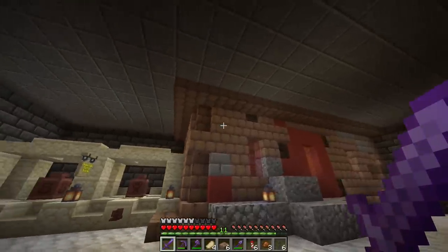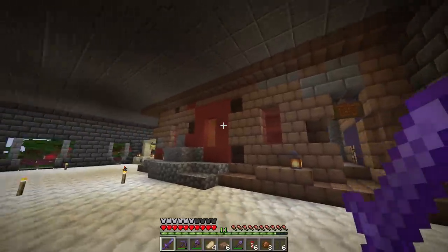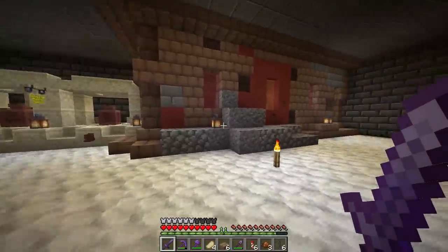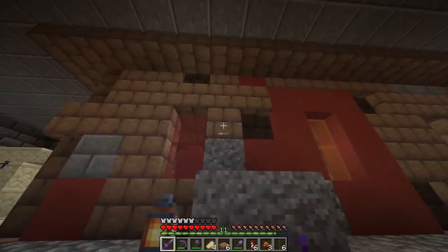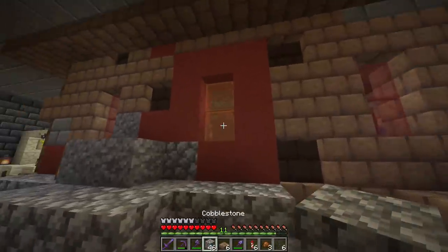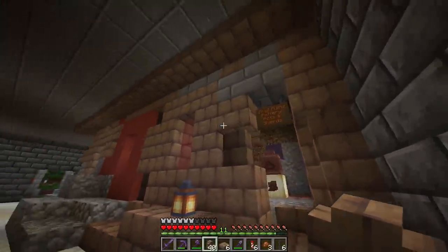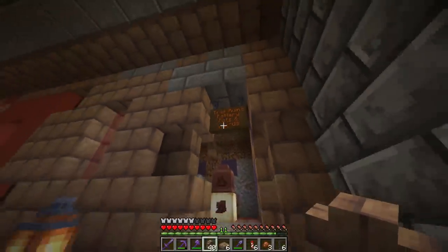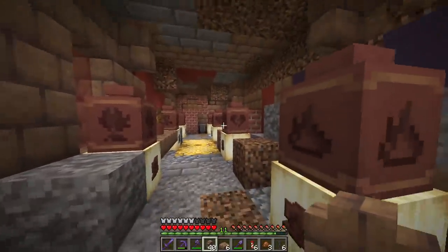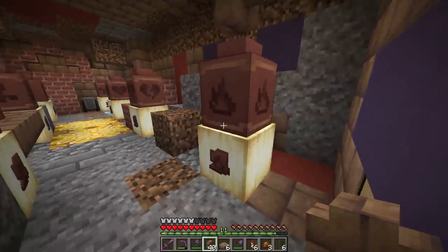Ladies and gentlemen, take a look — we got our trail ruins structure now up. We got quite a combination of blocks here because the trail ruins themselves are kind of chaotic. We put in a lot of mud bricks, some suspicious gravel, cobblestone, mud brick walls, stone bricks, and other blocks to round it out inside. It's also chaotic, but we had to order it a little bit so people can move around and see all the pots and the shards.